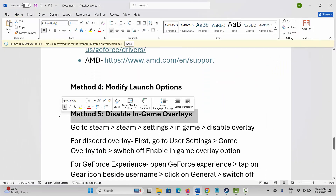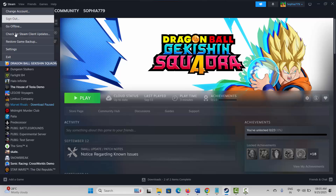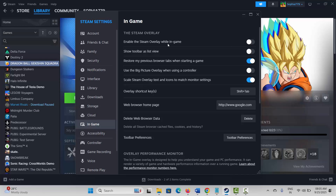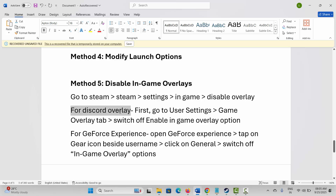If not, next is to disable in-game overlay. Go to Steam, click on the Steam option, then click on Settings. Go to In-Game and disable the Steam Overlay While In-Game option if it is enabled. For Discord overlay, go to User Settings, then the Overlay tab, and switch off Enable In-Game Overlay.